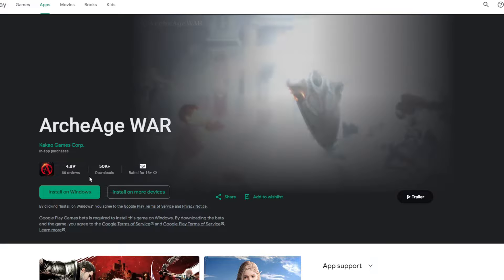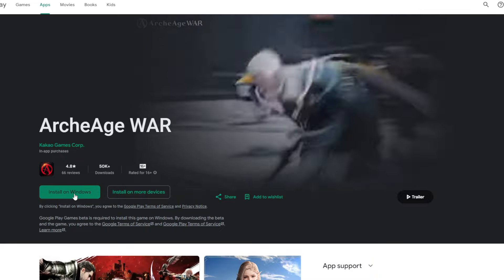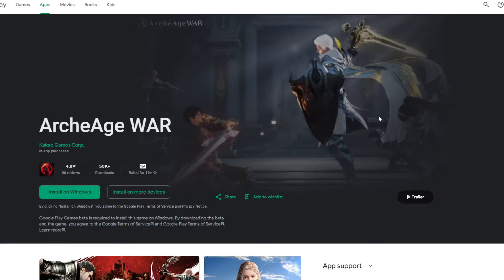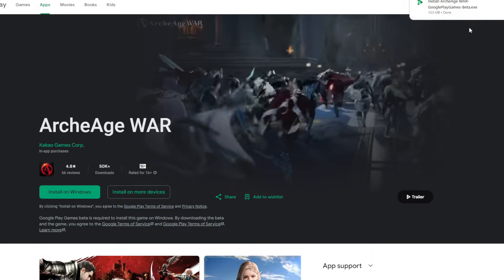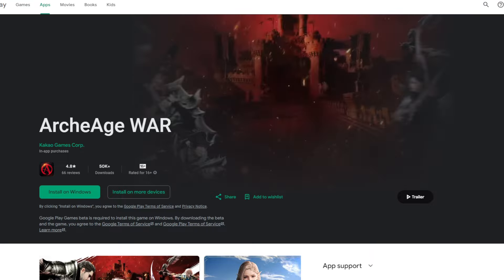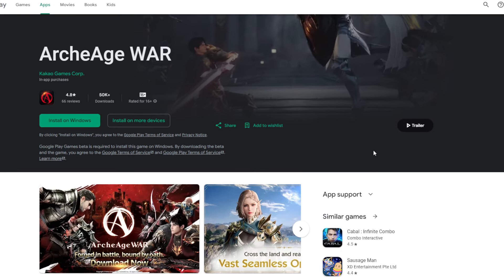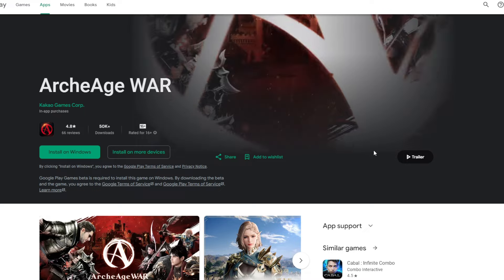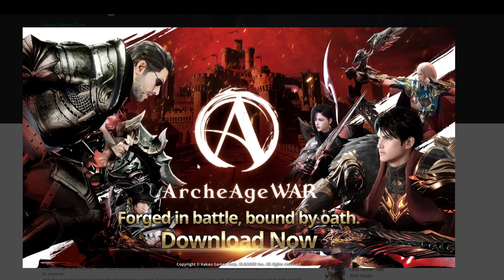You just need to log in on Google Play and click this one — install on Windows — and after that it's gonna download E8E5. You just need to run E8E5 on your PC and you can pick which direction you want to install, like other games. Here, that's how it looks like.